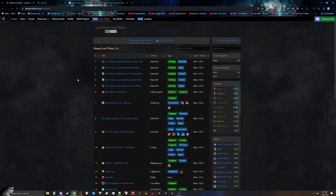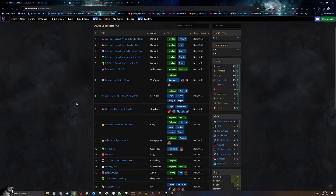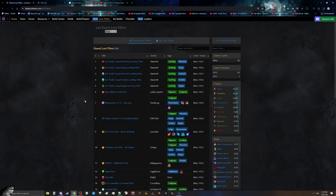For example, Dammit has made loot filters for Primalist, Mage, Sentinel, Acolyte, and Rogue — generic filters great for leveling each class. If you want something more specific, like a squirrel build, Berg has made a filter specifically for a squirrel setup on a Druid. The quality of these filters varies — some may be too strict, some too basic — but if you want a general loot filter, this is a good way to find one, unless you're following a build guide which typically includes a tailored loot filter.